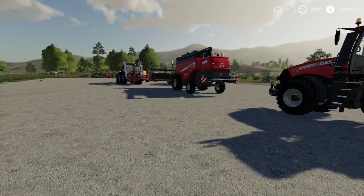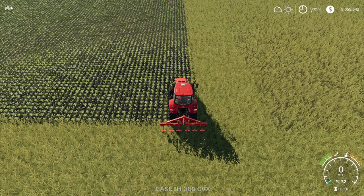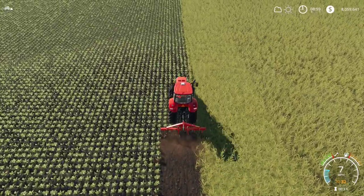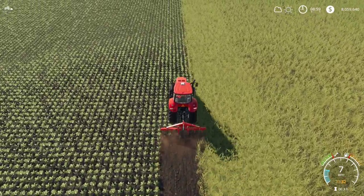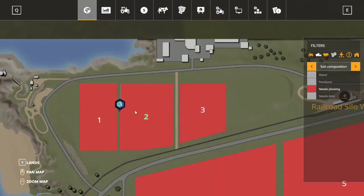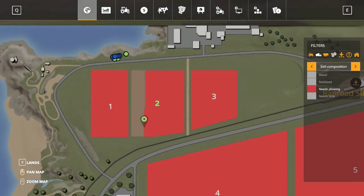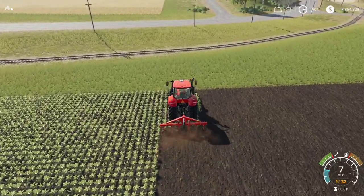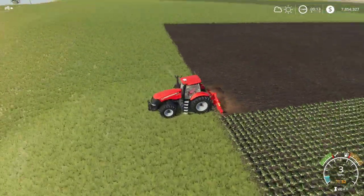I'm going to go ahead and get all this stuff over to that field. Here we are over at field two. You can see it's got sugar beets growing in it. I'm going to go ahead and hire a worker to get this guy subsoiling. There he goes. If you go into our map, you can see that as we go, that little sliver where he's working is slowly removing the plowing requirement. I'm going to let him work and then get started with planting in the field since this section is going to be planted on.